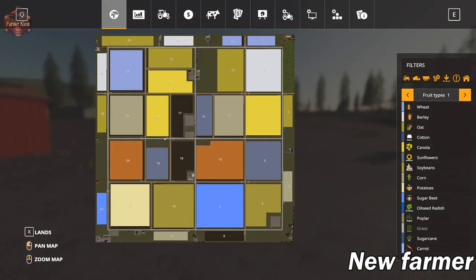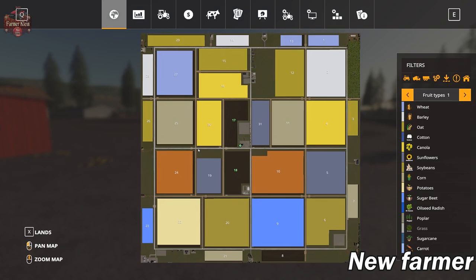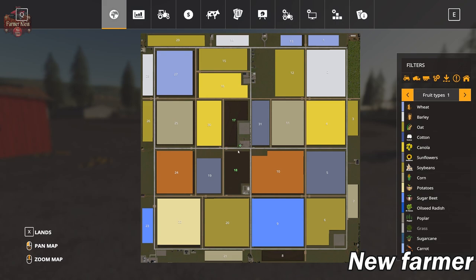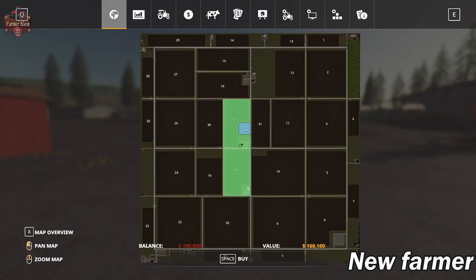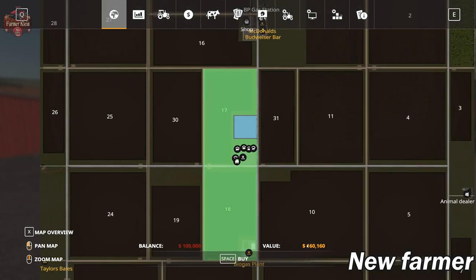We have a 4X map with lots of square and rectangular fields. Let's take a look at the lands section. You can see we start out by owning fields 17 and 18. It includes the main farm here. It's $2.9 million to sell that. There is a nice little square right beside the main farm that's $160,000.